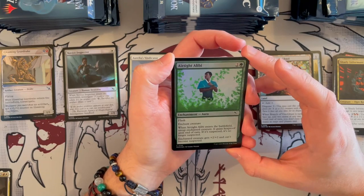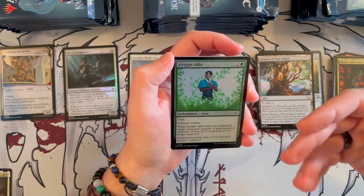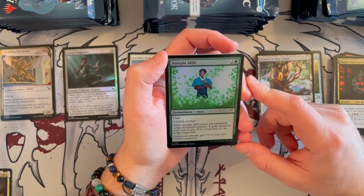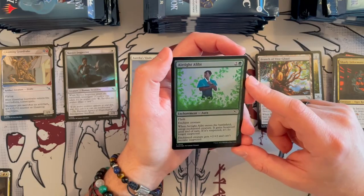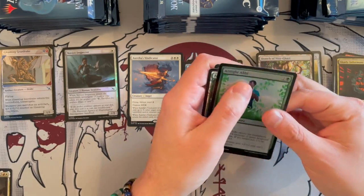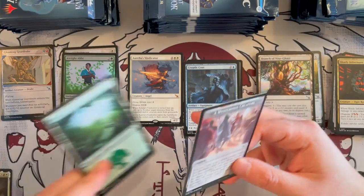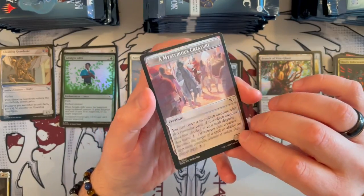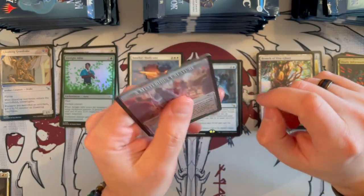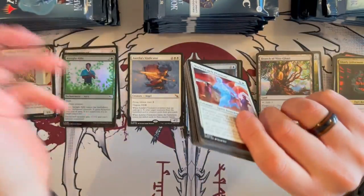Airtight Alibi — it costs 3, it's an enchantment with flash. You enchant a creature, and when it enters the battlefield, untap the enchanted creature. It gains hexproof until end of turn. If it's suspected, it's no longer suspected — of course, it's the Airtight Alibi. The enchanted creature gets +2/+2 and cannot become suspected. This could actually be a great one-off — I like this effect. And there you go, the mysterious creature — this is the first time we see it. I really like the look of the illustration, it's really well done. It encapsulates very much the theme of what a mysterious creature is — sort of like a law-abiding citizen.